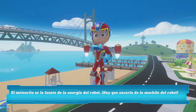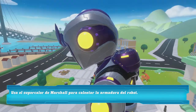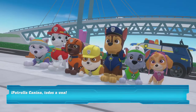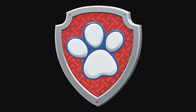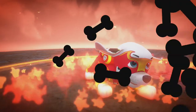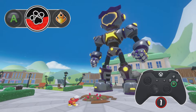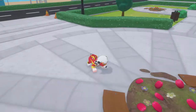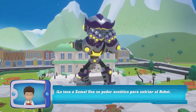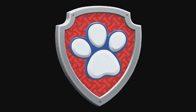El meteorito es la fuente de energía del robot. Tenemos que sacarlo de la mochila del robot. Usa el super calor de Marshall para calentar la armadura del robot. ¡Paw Patrol en acción! ¡Buen trabajo! ¡Es el turno de Zuma! ¡Usa su poder de agua! ¡Paw Patrol en acción! ¡Vamos!